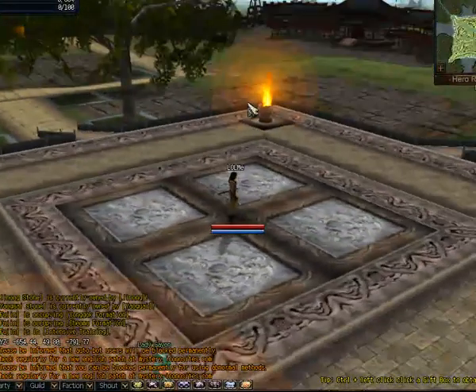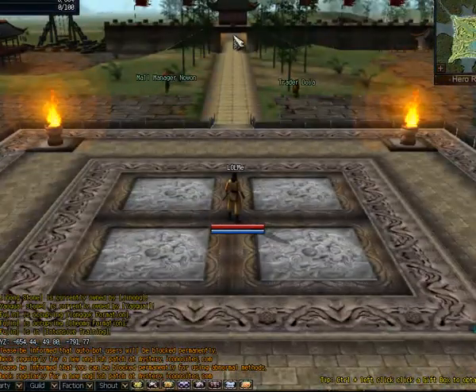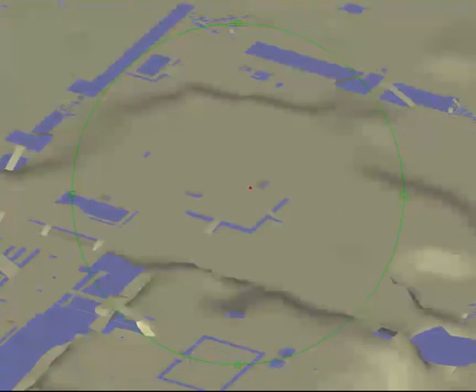You can see that where I am in game is represented in Animator, so if I walk this way we should see the red dot moving. And it will move across the terrain.